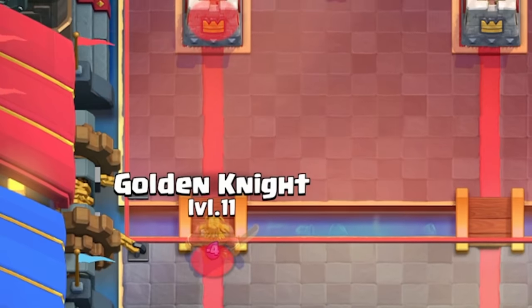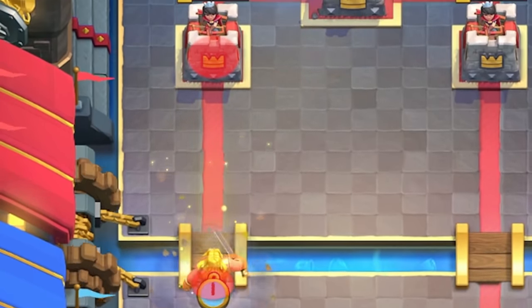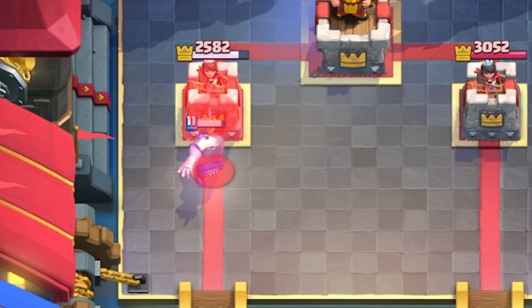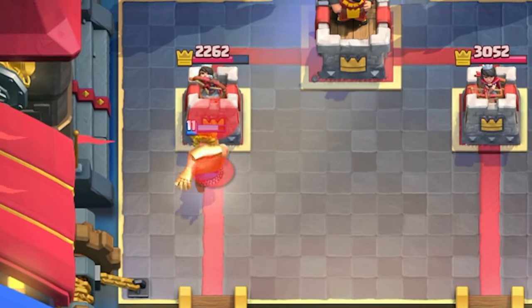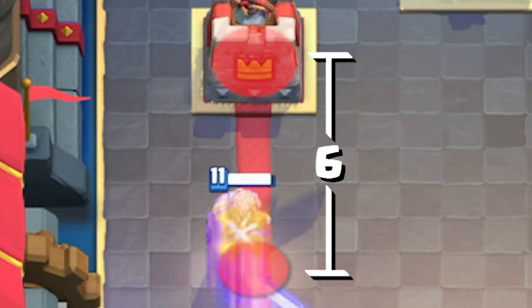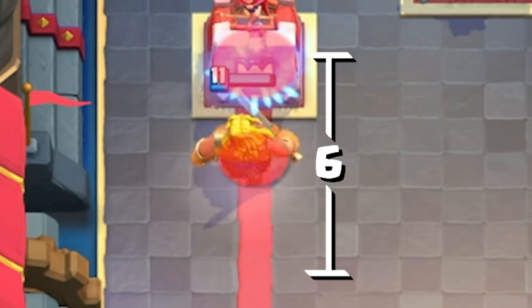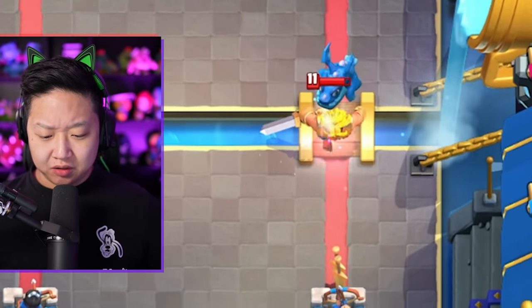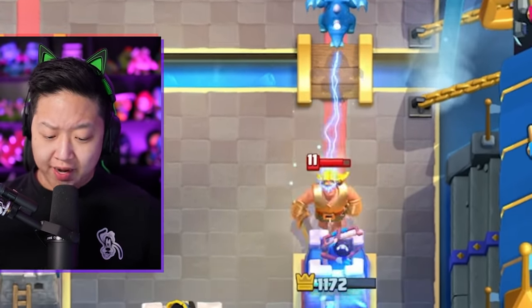He has a 0.75 tile radius hitbox like a Giant. His dash activation is 6 tiles, but he doesn't dash all the way — otherwise it would just look like he's dashing inside the Princess Tower. Know that it does activate within a 6 tile range. Generally, nothing will stop his dash; he's still going to keep going until he connects.